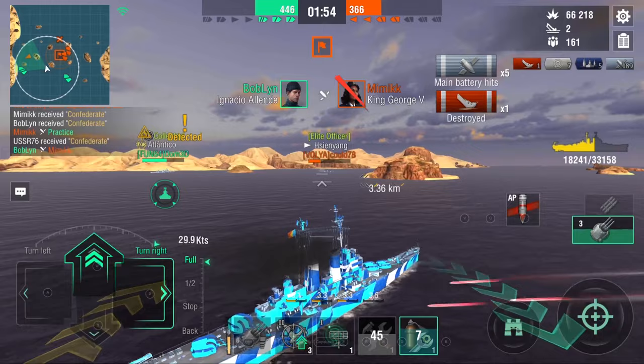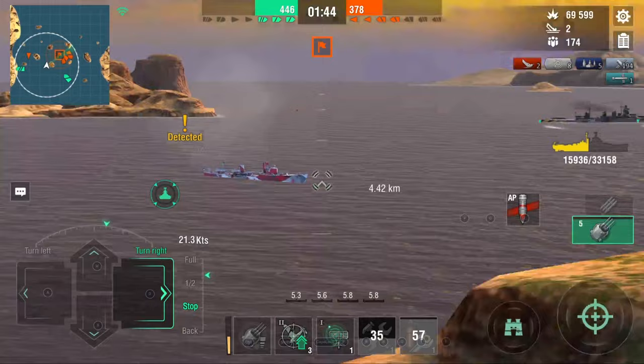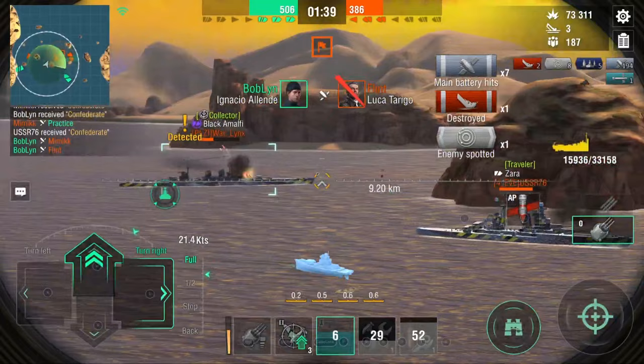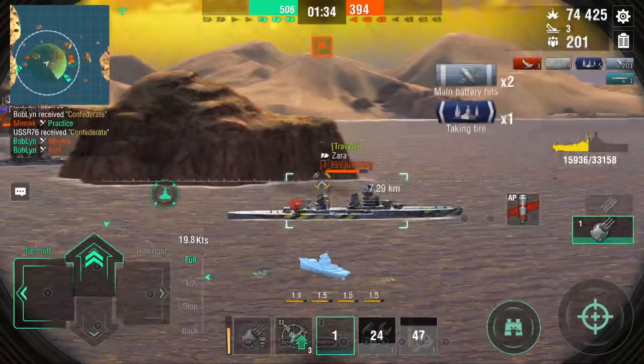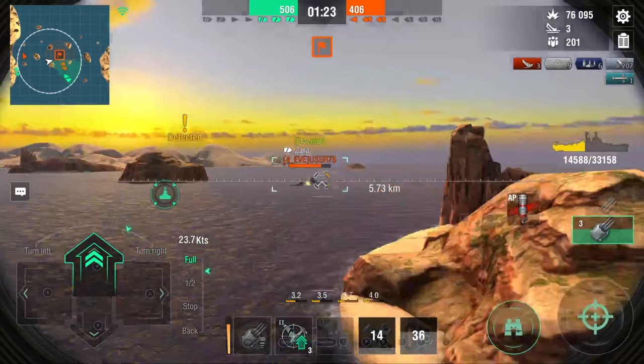Now we're going to move in on these two Italian cruisers. First up, we've got to take out their little brother, Luca Tarigo — this man, he's toast. One salvo is enough and he's a goner. I did use my radar there just in case. You only get one, which is a little bit sad, but it is still nice to have radar. I really like the fact that they gave these ships the radar skill. They are DD hunters, they are cruiser hunters, and therefore you definitely need radar to deal with smokes and the like.